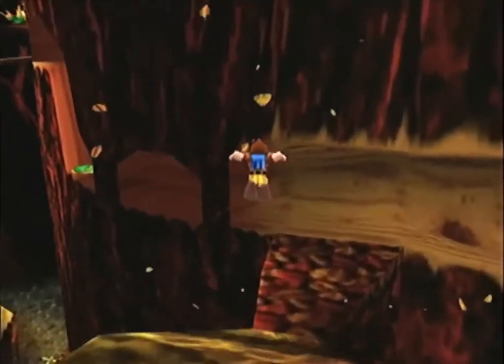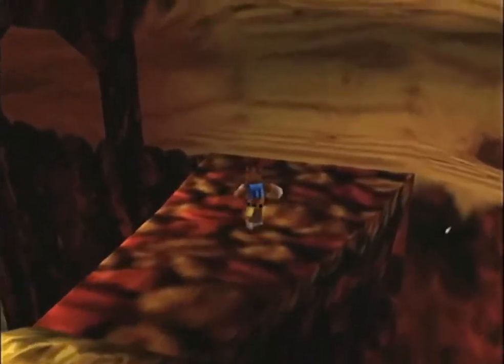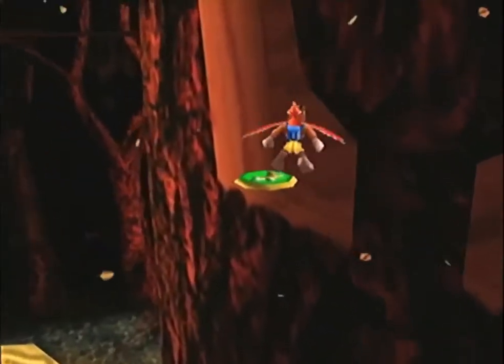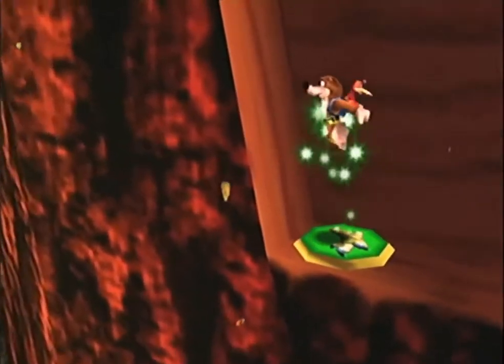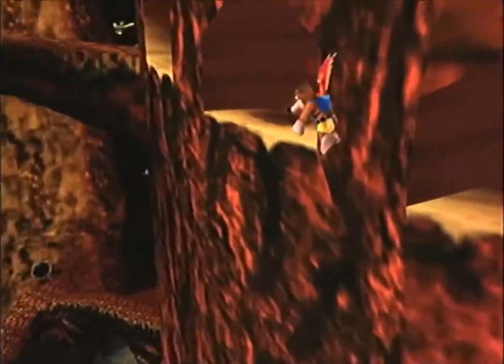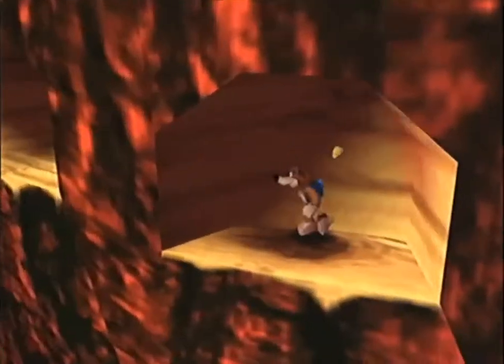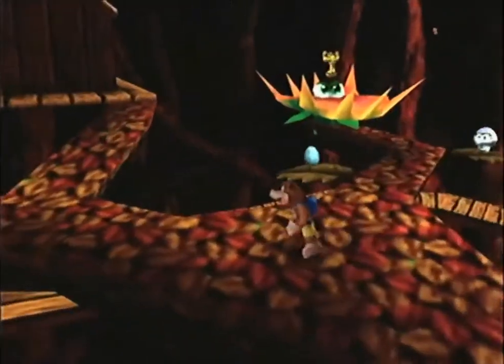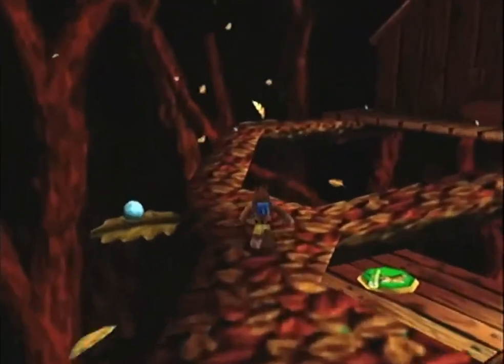Welcome back to another episode of Let's Play Banjo Kazooie. In the last episode we entered the fall area of Click Clock Wood and we're just scavenging around here. We're climbing up the tree now, hoping to finish up the fall area in this video so let's see what we can get.